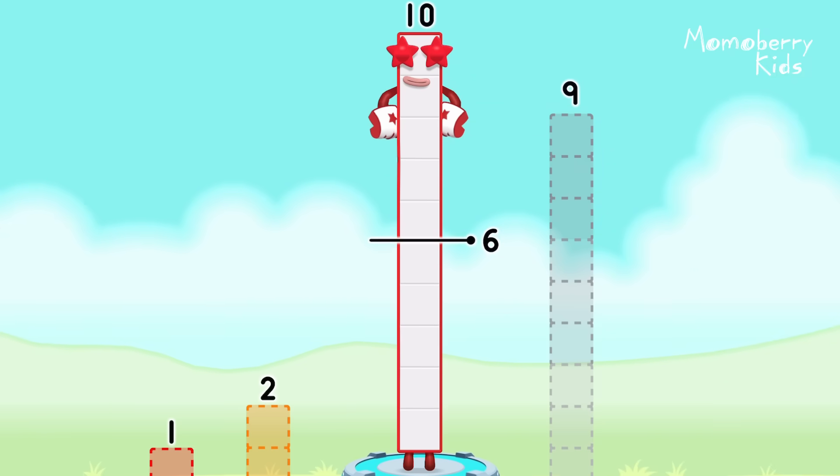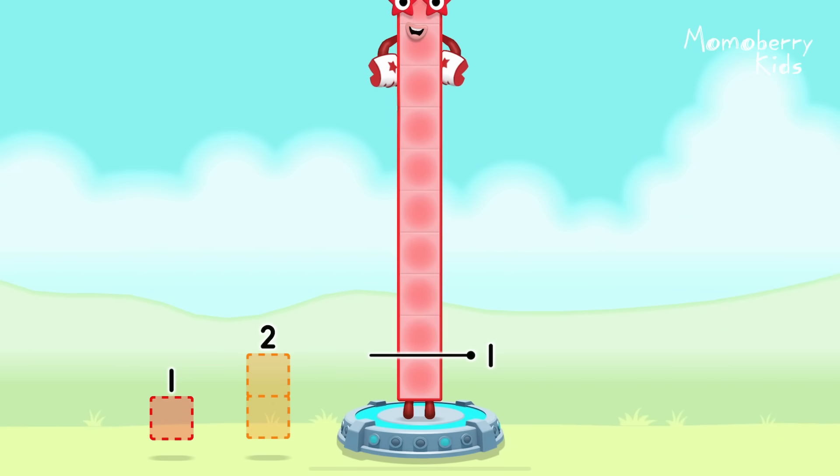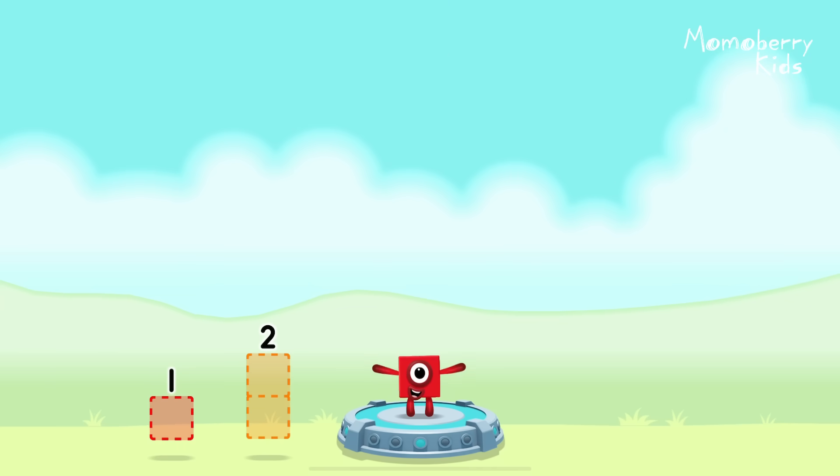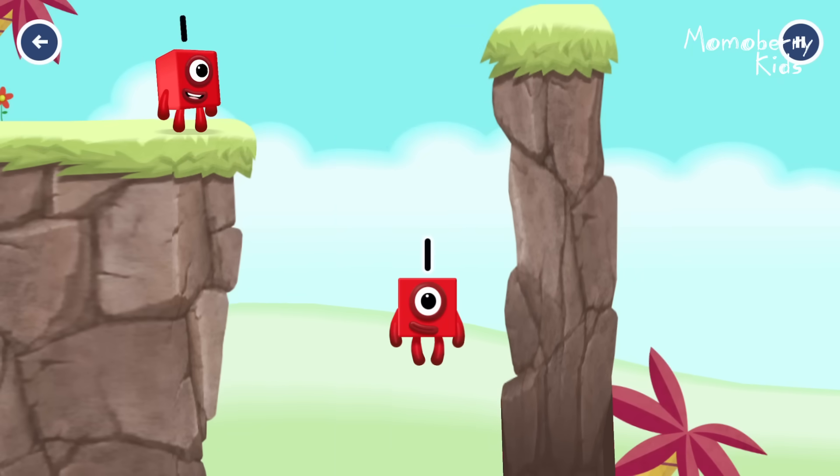Take number blocks away from ten to leave one. You got it! Ten minus nine equals one. One. Great!